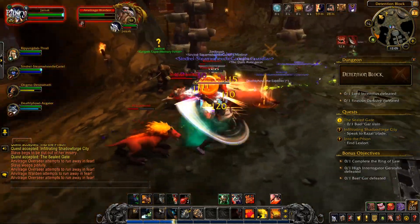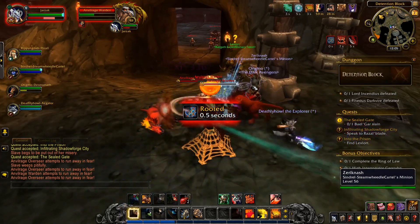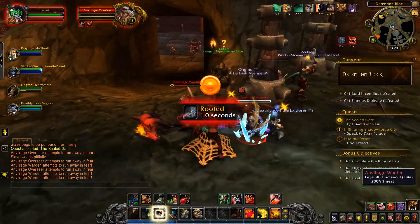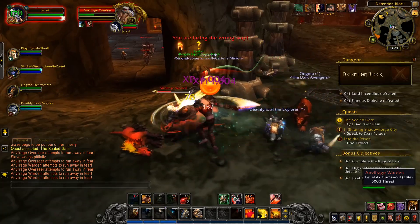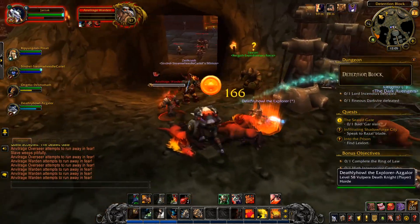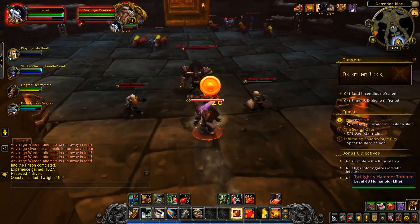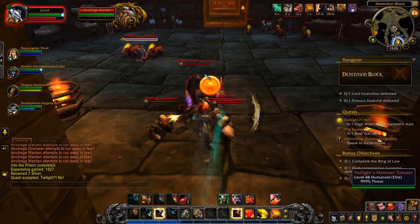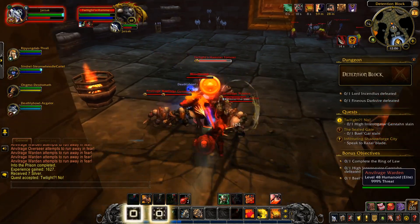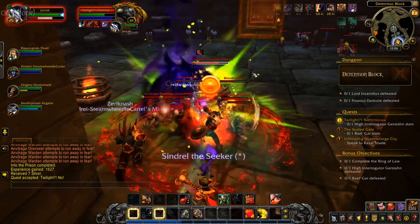Warrior abilities at this level — Warriors have a lot of buttons. This is one of the only classes that I run with an actual second action bar on my screen. I just have that key bound to shift one through equals. My normal number row is for the bottom bar and shift modifiers for the upper one. Basic stuff, one through six: single target attack, multi-target, multi-target, single target, shield block, and pummel. Nine is Victory Rush, zero is taunt, and nine is Intercept.